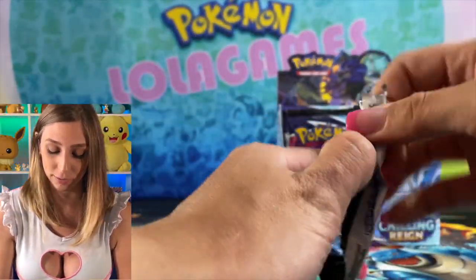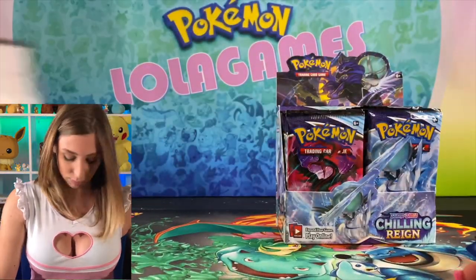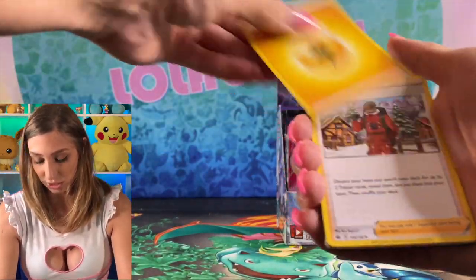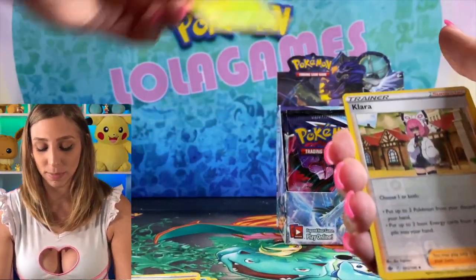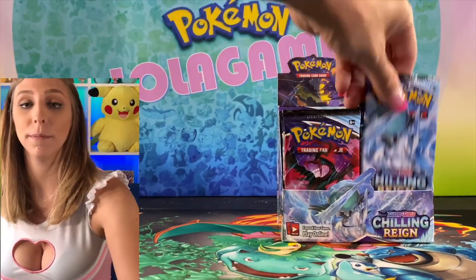We're going to start off with a Shadow Rider. We got our alternate arts like I was saying in this set. Lightning Energy, Peony, Thwacky, Whirlipede, Rockruff, Tenna, Speel, Sunny Castform, Heracross, Clara. Oh wow, and we're already starting off the day's break with an Ice Rider Calyrex V. Look at that guy — very cool. Sweet Ice Rider Calyrex V. Pulled a couple of him before in previous videos.